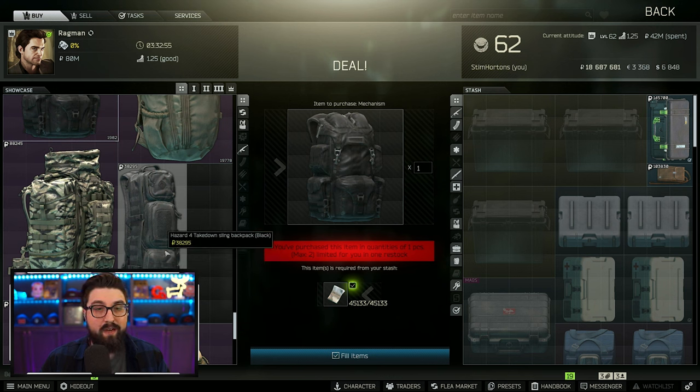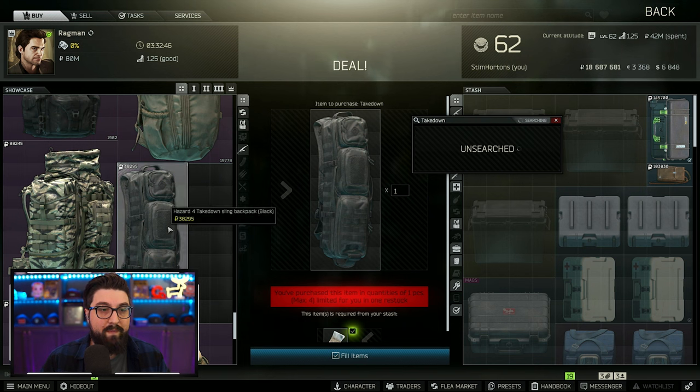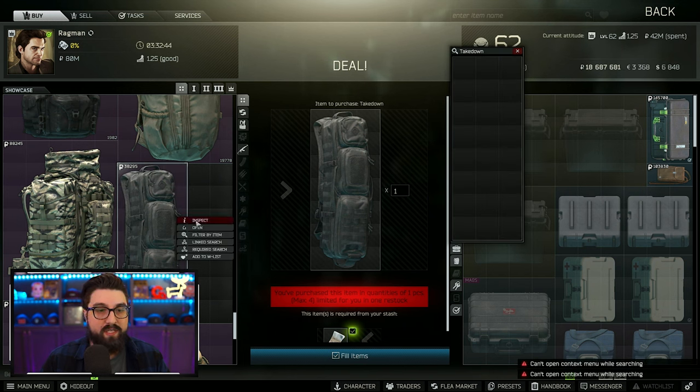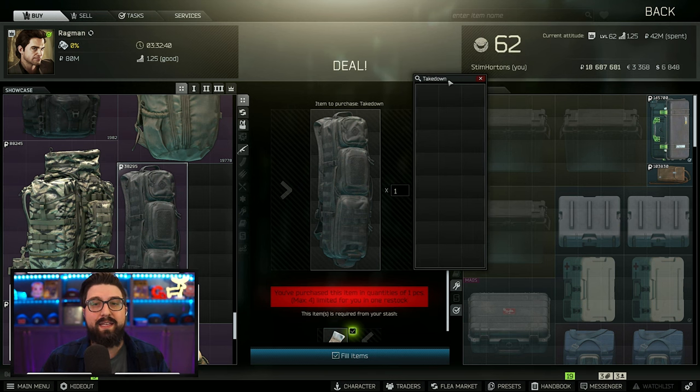If you don't like the Mechanism, how about the Hot Dog backpack? Some people do use it and I do see it in the wild, but not that often. You still have 24 slots and a very unique orientation — that's why it's not used as much. But it's a way for your team to tell each other apart because it is very unique.